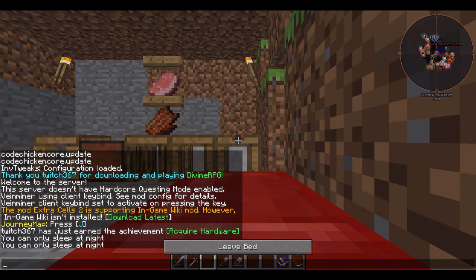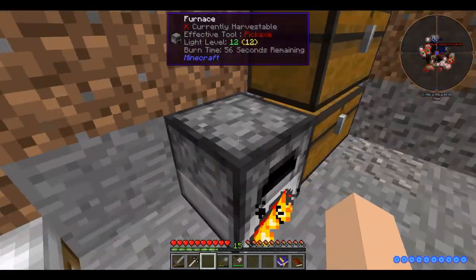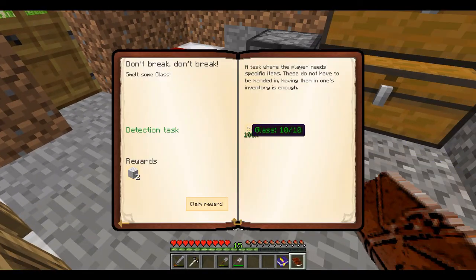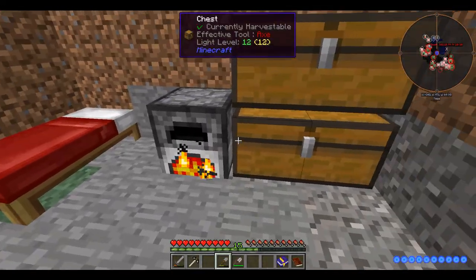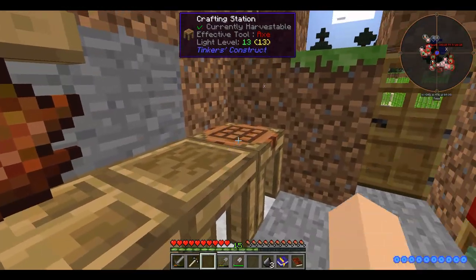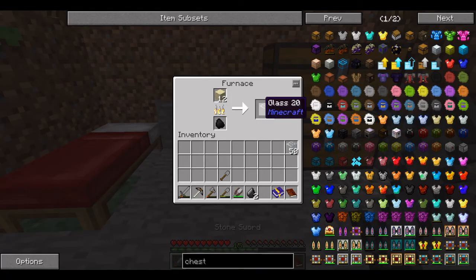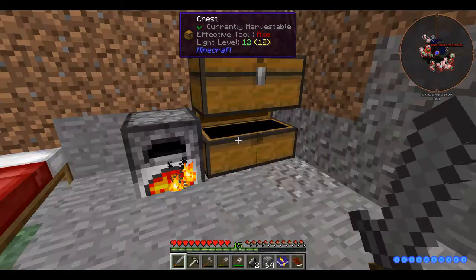It's nighttime so we can finally sleep. Glass is going good, let's grab that. Woohoo, that got me two wool — I can make another bed. Forgot that I made all those extra buttons for no reason. Eventually, probably next episode, we'll work on some more tools.